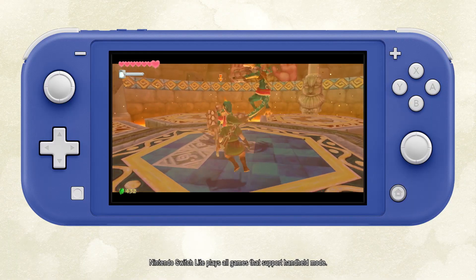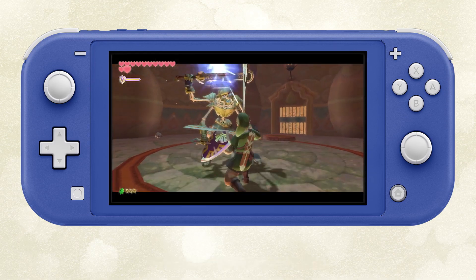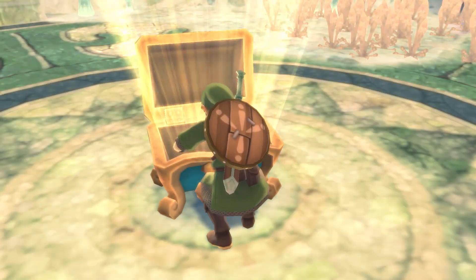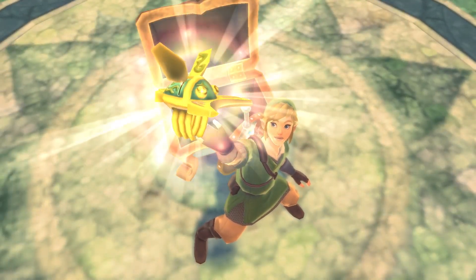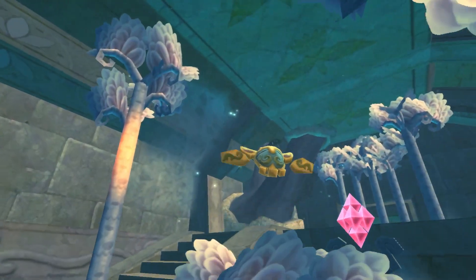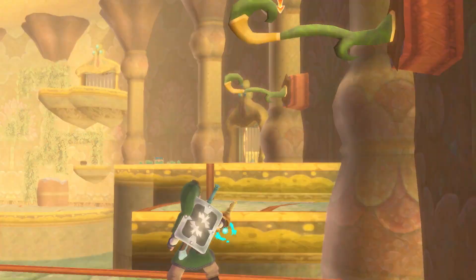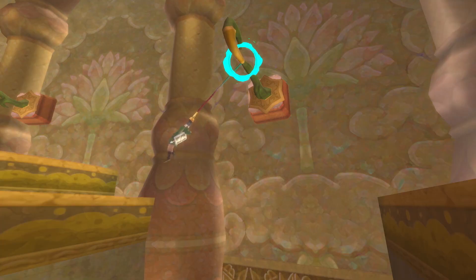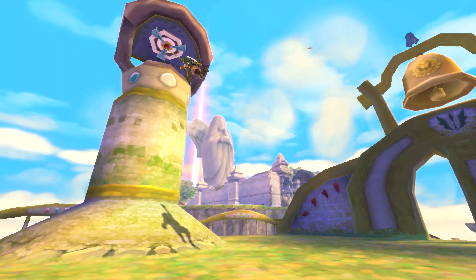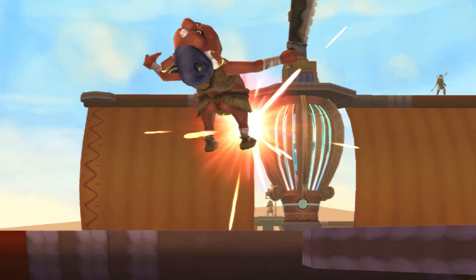Button-only controls have been added to ensure the game can be played in handheld mode or on the Nintendo Switch Lite system. Over the course of the adventure, Link will acquire an assortment of items. Use the beetle to survey distant locations from the air or pick up and carry objects. Pull enemies close with the whip, or swing from it after latching on to certain targets. Together, you and Link must master these items and others as you bravely venture forth into the unknown.